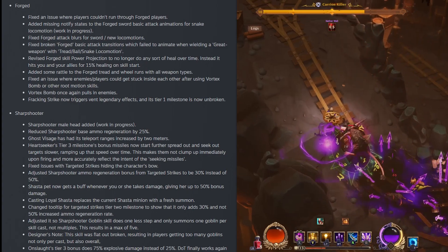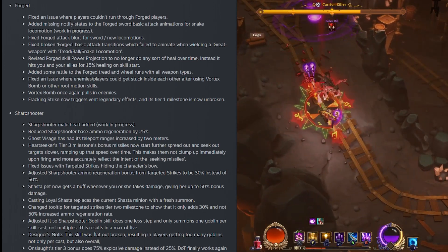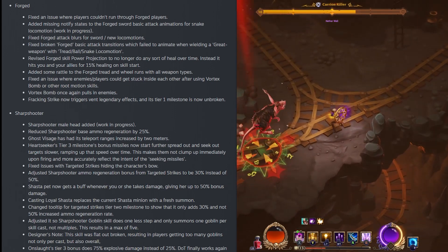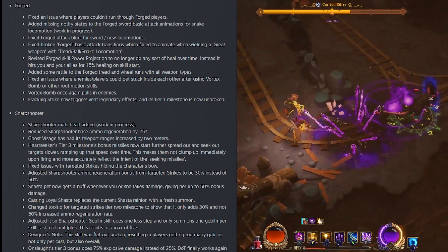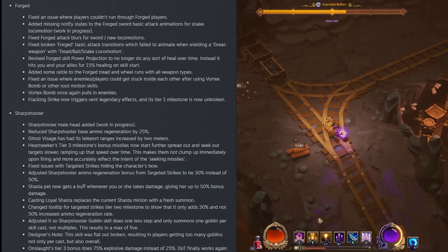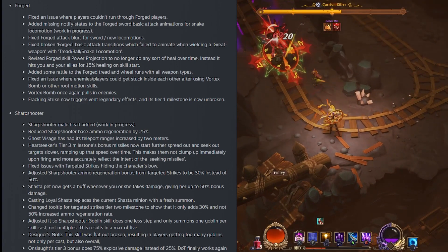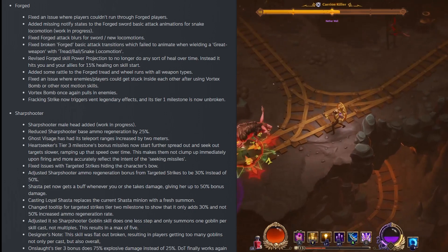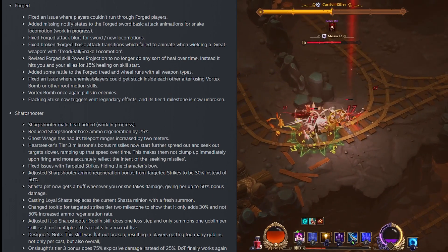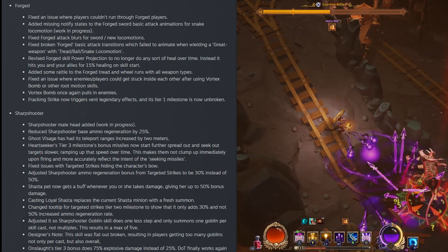For Forge, they fixed an issue where players couldn't run through Forge players. They added missing notify states to the Forge sword basic attack animations for snake locomotion. They fixed Forge attack blurs for sword and new locomotions, and fixed Broken Forge basic attack transitions that failed to animate when wielding the Great Weapon with the Thread Ball snake locomotion. They revised Forge skill power protection to no longer do any sort of heal over time — instead it heals you and your allies for 15% on skill start. The vortex bomb once again pulls in enemies, and Fracking Strike now triggers Vent legendary effects with its tier 1 milestone now unbroken.